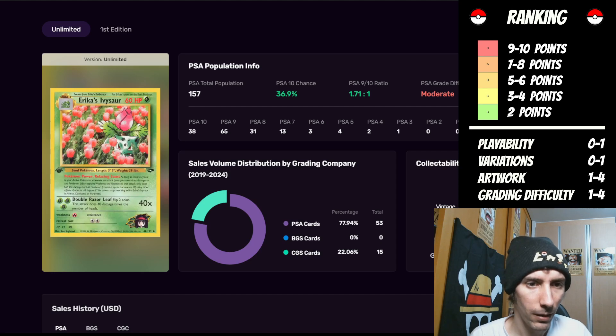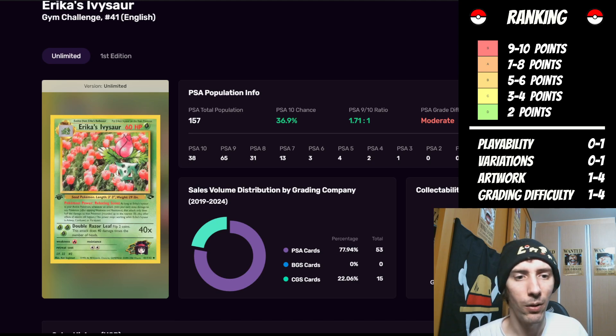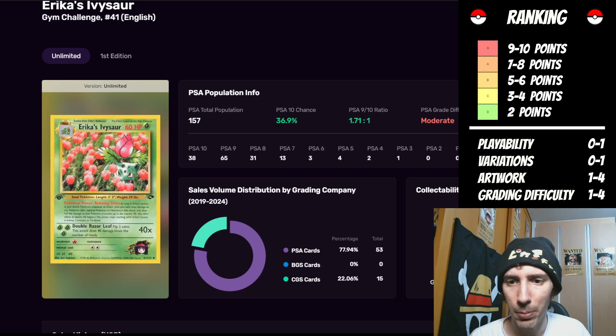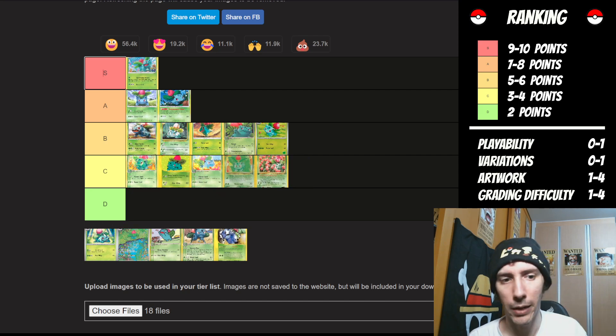We have Erica's Ivysaur. Is it playable? No. Does it have a lot of variations? No — one point. The artwork: the Ivysaur is hiding amongst all these different flowers, but it just feels like a cartoon image forced into another world that doesn't really match the art style. I'm not that big a fan — I'm going to give it one point from an art side. We're up to two points. The grading difficulty — unlimited has moderate and the first edition is also moderate. So it gets two more points, a total of four — putting it up to a ranking of C.